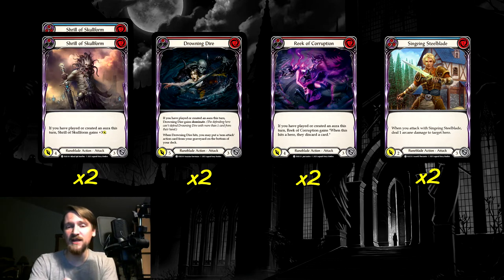Drowning Dire is really nice because it can gain dominate. If we have a bunch of pump spells and fire them off on a Drowning Dire, this can just one-turn-kill the opponent — with a Warmonger's Recital, this is swinging for eight with dominate, so we're pretty much guaranteed to get five through. And if it hits, you also get to put a non-attack action card back into your deck, which is really nice since we have slightly fewer non-attack action cards than attacks. Reek of Corruption is just a needed attack that does a decent bit of damage — it's a two-cost attack, so all of our two-cost-matters cards work with it. If we've created an aura this turn, it gains a nice boost where if it hits them, they have to discard a card. It's four power, a little hard to block, though probably our weakest attack.